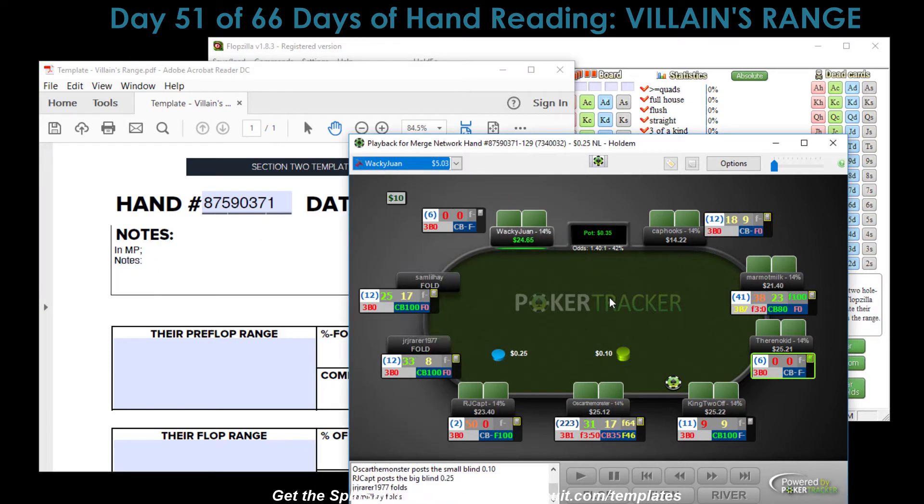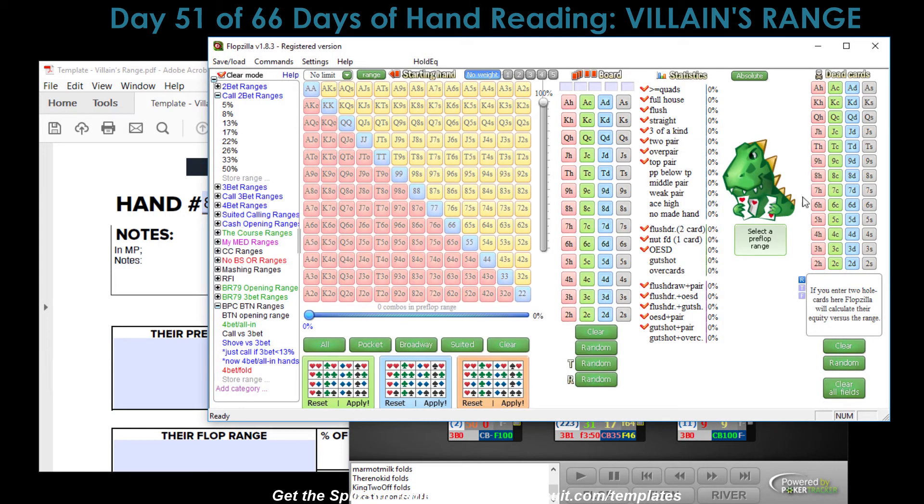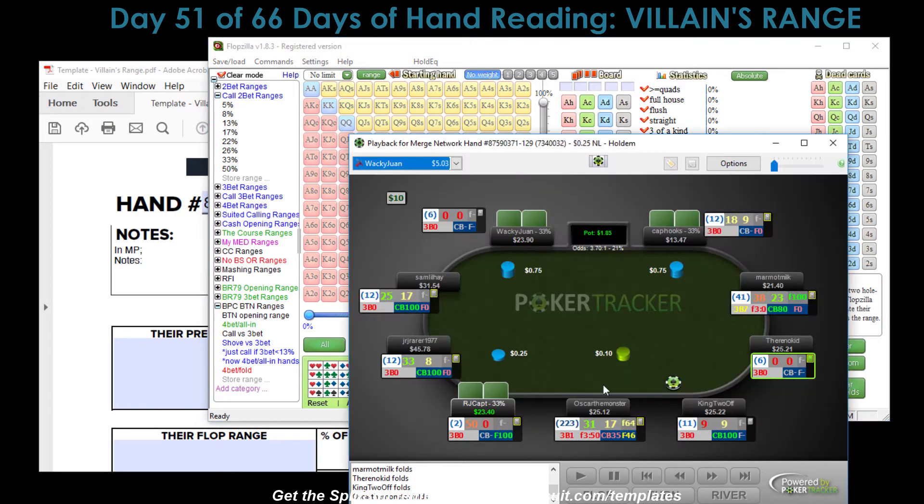We get to raise first in, one caller, and two callers. Let's see who our villain ends up being. RJ Captain ends up being our donking villain in this one, so we're going to arrange his range. We're doing the full hand reading on the villain's range, but we need to assign ourselves something - actually no, because it'll take away from the combo count. We'll start with his big blind over-calling range.